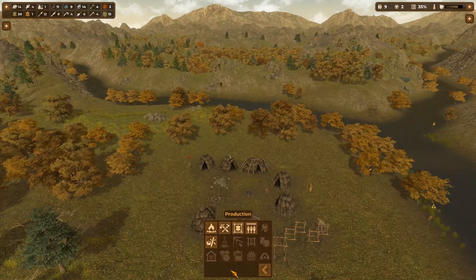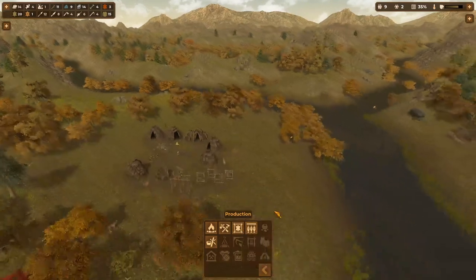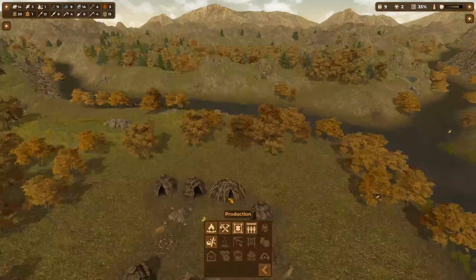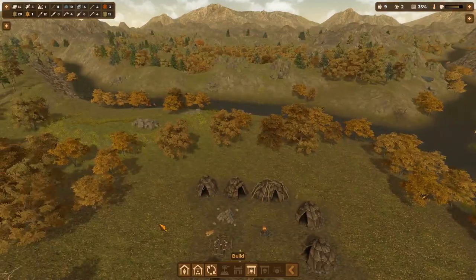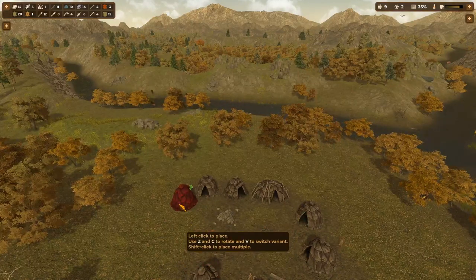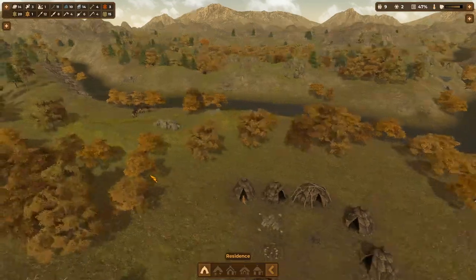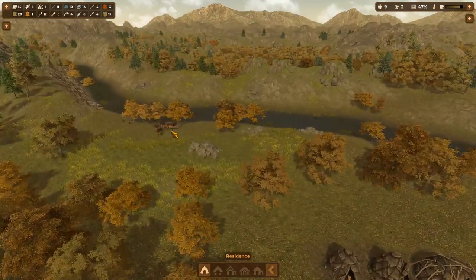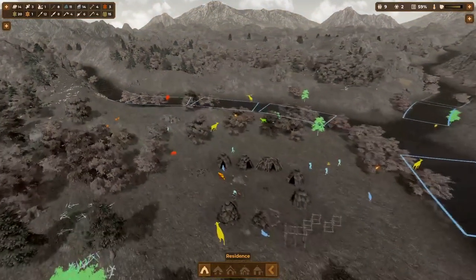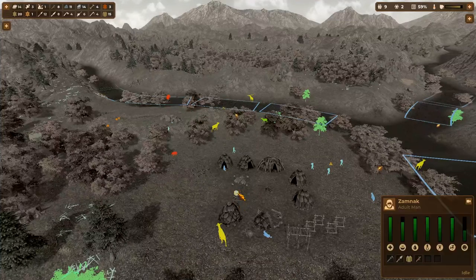Looking at the build menu, I seem to have built every item that I've unlocked so far. I just need to continue the grind of getting tech points and unlocking additional items. I'm going to try the bold strategy of adding a completely new tent to entice wandering villagers, even though I have enough space. This worked last time, so it's worth a shot again. Plus, a new person would probably prefer their own house instead of sharing it with a bunch of people they just met.